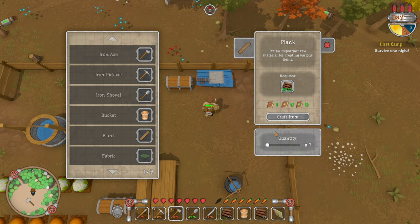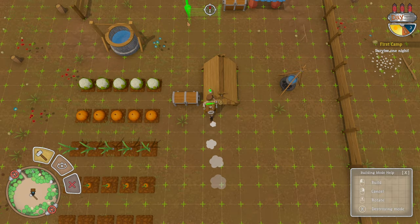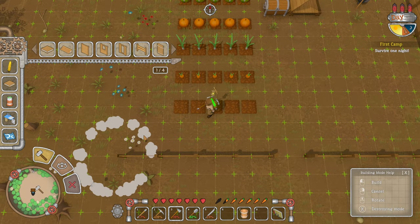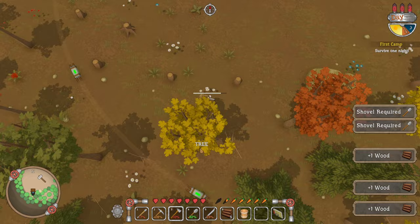There we go — craft 27. That was our fence here. We'll go down one more and then go across. Should I leave a gap at the bottom too so we can get out? Yeah, so we'll leave a gap at the bottom. Nearly done — we're gonna need another axe again soon. I don't know if they will actually attack our fence as well.